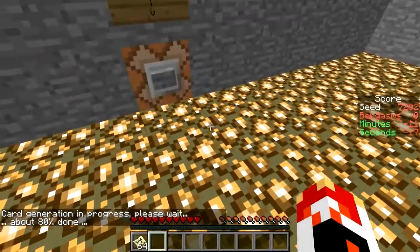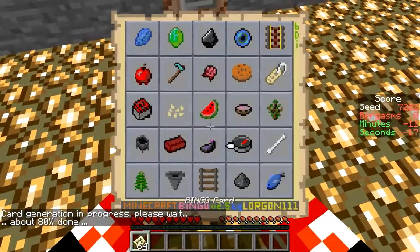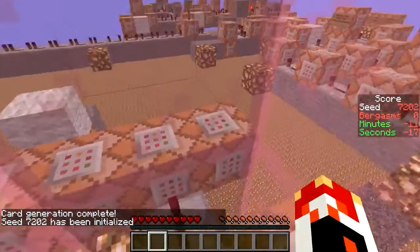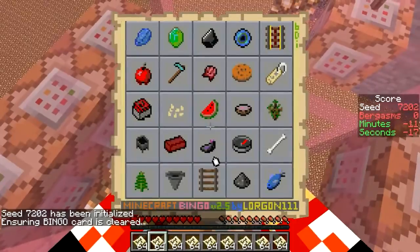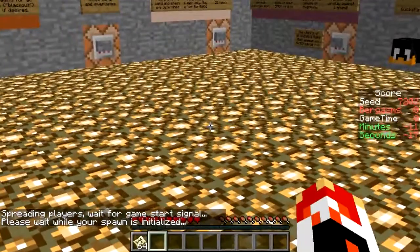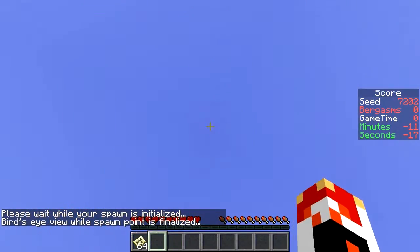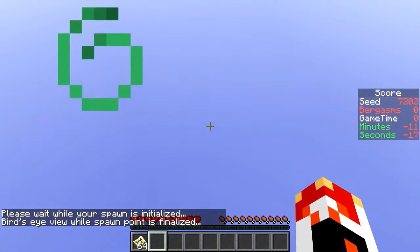Card generation in progress. It's got one obvious row to my eye. The rest are kind of all horrible. Unless there's a jungle - that really opens things up if there is, but I don't think there is. Unless... oh, you're on an island, maybe there's a jungle you can see in the distance.